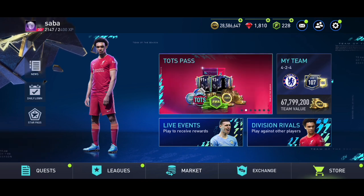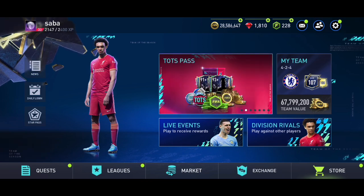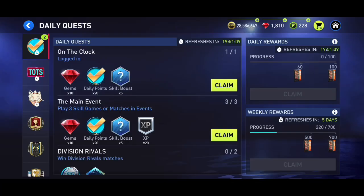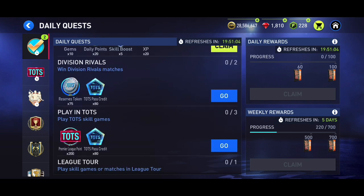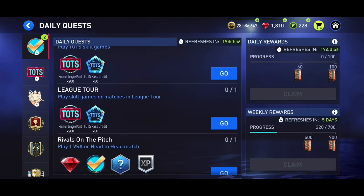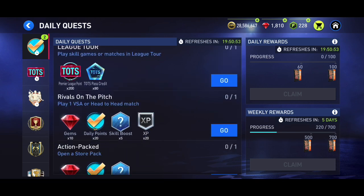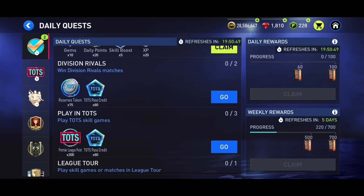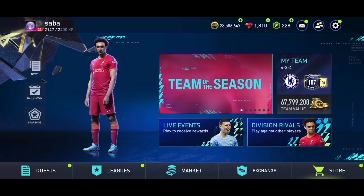Get Star Pass rewards, and the best way to go further in Star Pass is to complete quests. Completing quests also helps you get more Premier League Team of the Season tokens and Team of the Season pass credits. If you complete these quests, you will get more Premier League Team of the Season points as well as pass credits, which you can use in the Team of the Season pass.